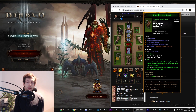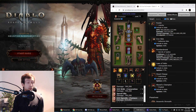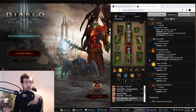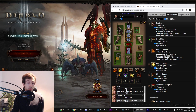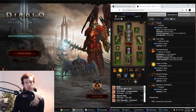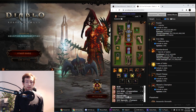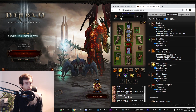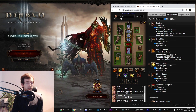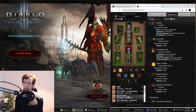We have the Norvald set here, which got buffed heavily, and overall this actually works surprisingly well. This is the second best Riftguarding killer in the game right now after Heaven's Fury. For non-season especially, and after Season 22, this is going to be one of the top contenders. It works pretty well because of really fast Stricken stacking, especially for the Riftguarding killer version. We managed to kill bosses in about three to three and a half minutes with no augments on Tier 150.